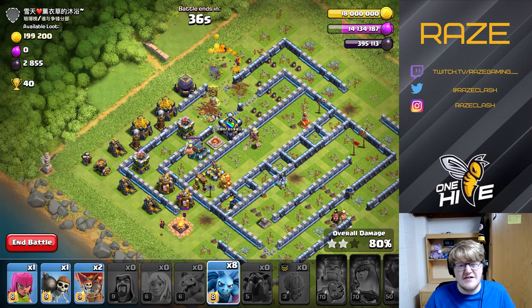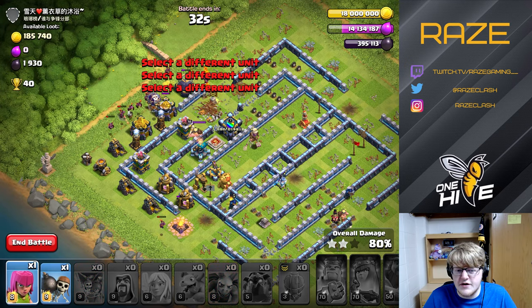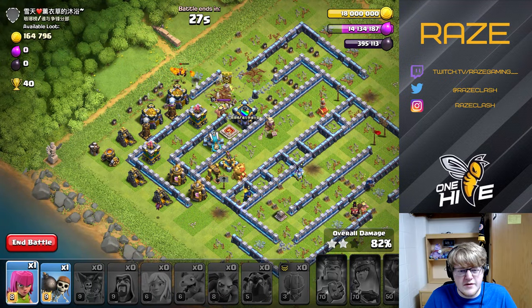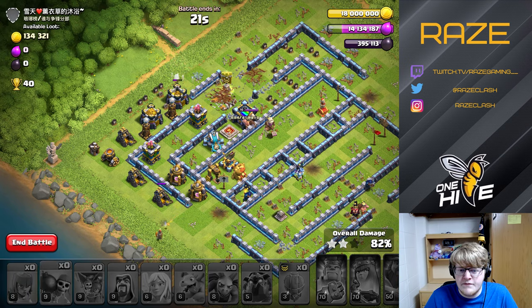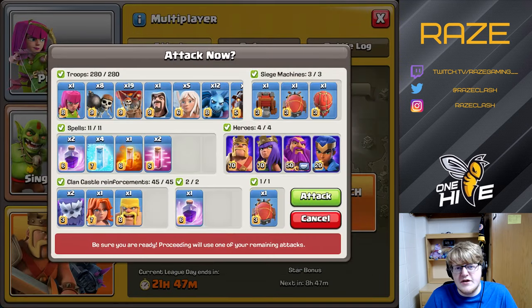So that's basically the end of the attack — it's kind of close, actually. If we had put the royal champion in a better spot, maybe around nine o'clock taking care of the point defenses over there, then although the CC would have been pulled eventually, it would have been pulled a little bit slower because the CC was in the middle dealing with the friendly queen.